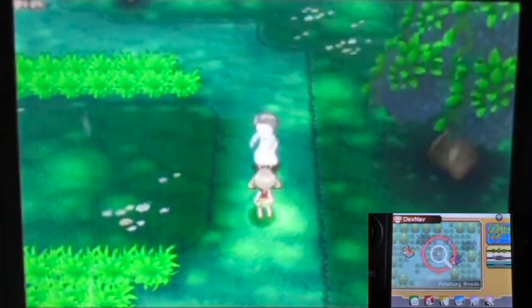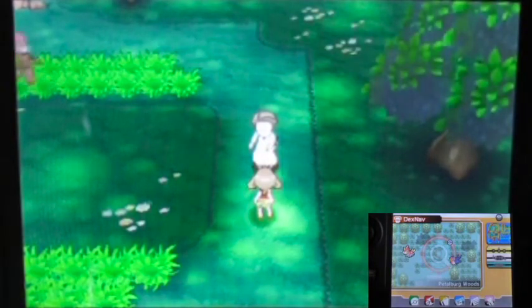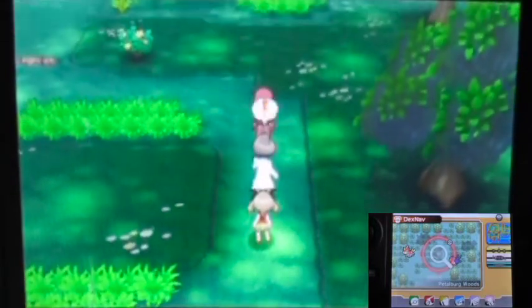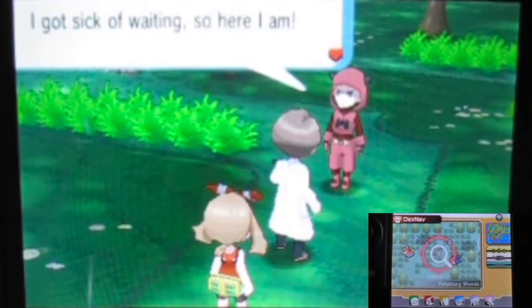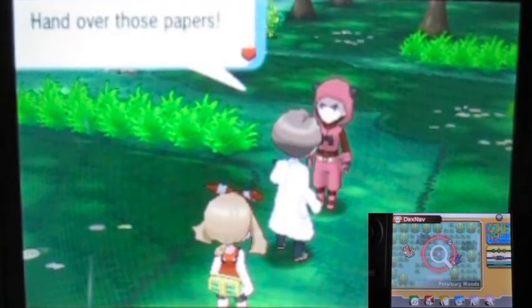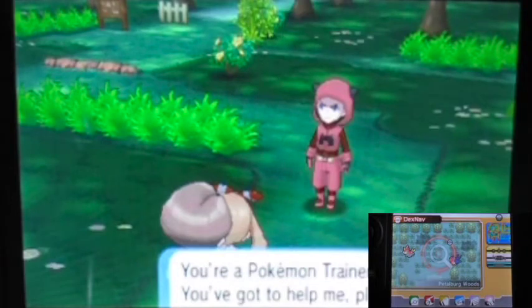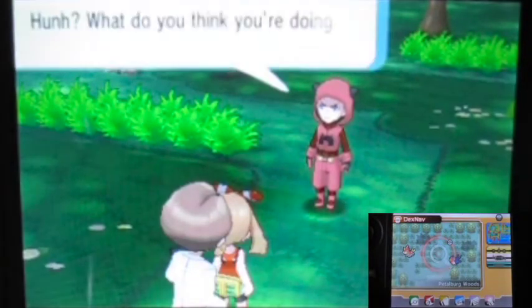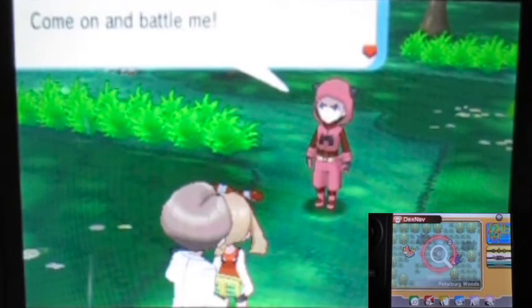A researcher appears: 'Have you seen a Pokémon called Shroomish around here? I really love that Pokémon.' Then suddenly — Team Magma grunts ambush him! The grunt says: 'I was going to ambush you but you had to dive into the paper work, didn't you? I got sick of waiting — so here I am!' A Team Magma researcher tries to defend the papers.